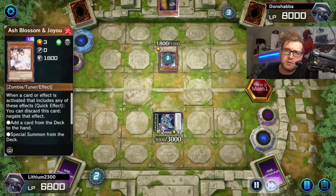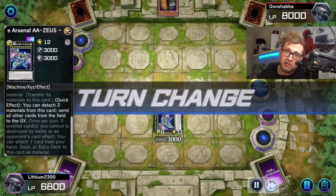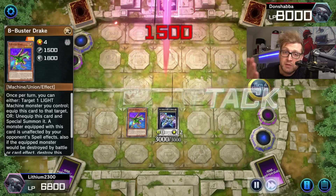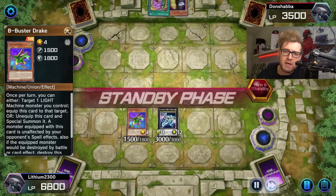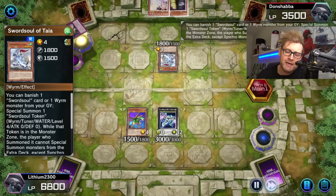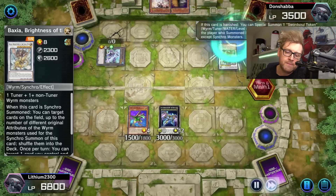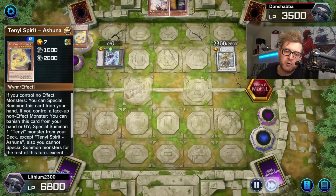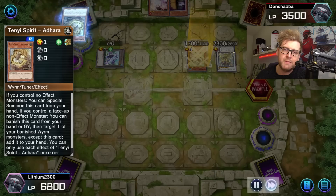The Link 2 gadget can special summon a Silver or Gold Gadget from the deck for a free special summon, plus a potential Link 2 or rank 4 exceed play. Excited Knight is in the deck for going second — dealing with Despia, Sword Soul, Runick, or any floodgate deck. Excited Knight can get rid of floodgates or a full back row, with the help of Forbidden Droplet.